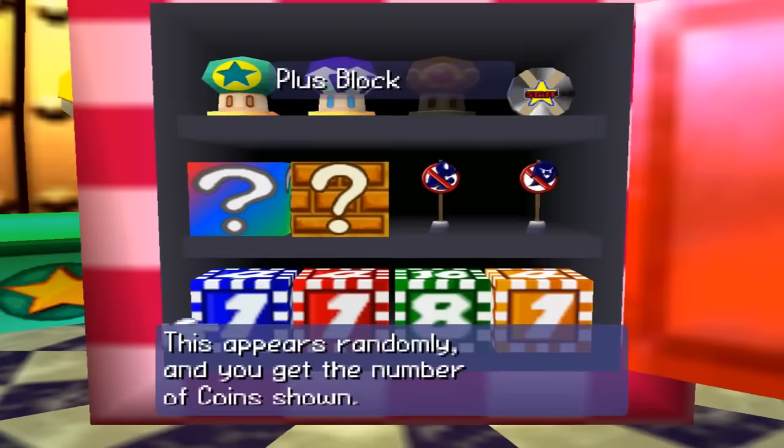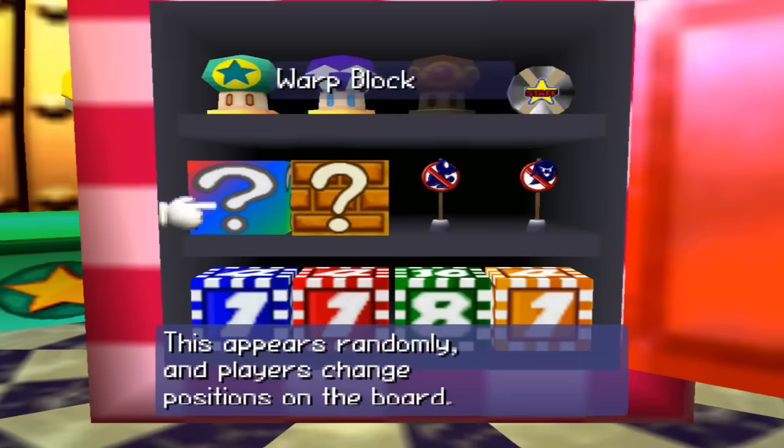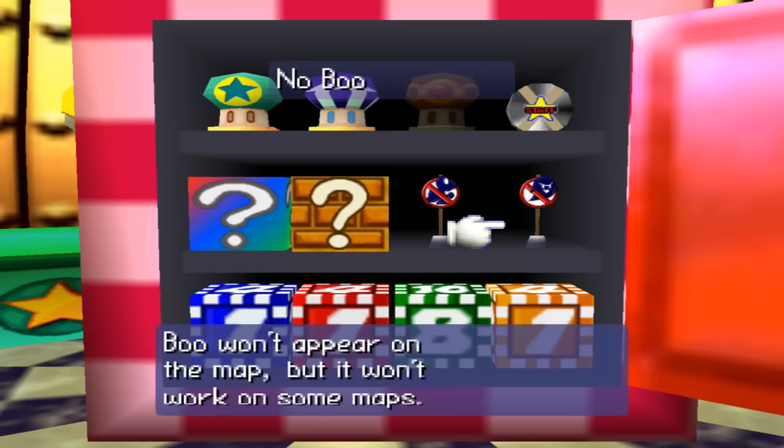is the use of these six dice blocks that can be purchased in the Mushroom Shop. They all have different attributes from one another, and if you were to turn them all on, then each player would have a small chance of having to roll one of them instead of the average dice block. We also have the No Koopa sign and the No Boo sign.